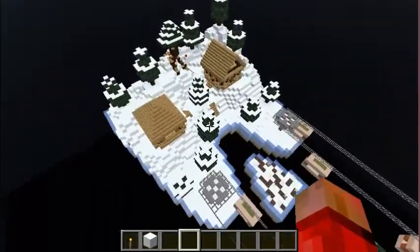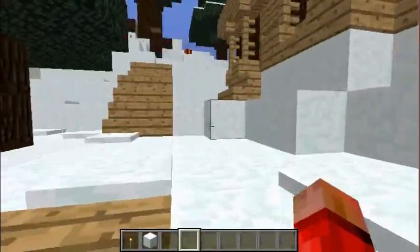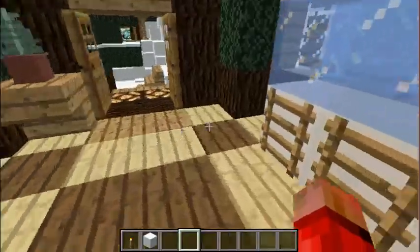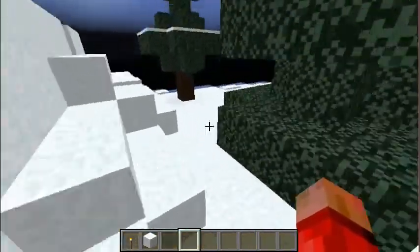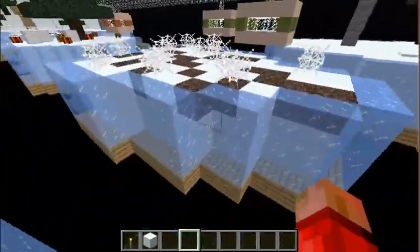So now we're going to go on one of those islands. This is the green team island. In here where we are at the moment is the spawn, so people would spawn in here if they've chosen green team and could rush from right here.